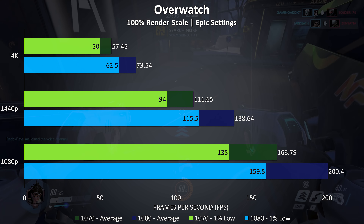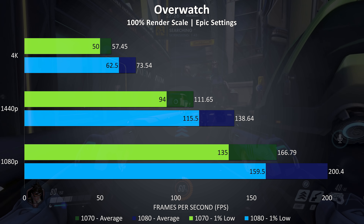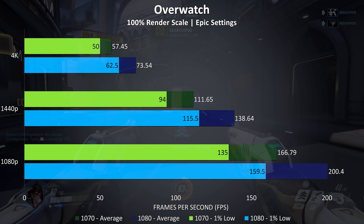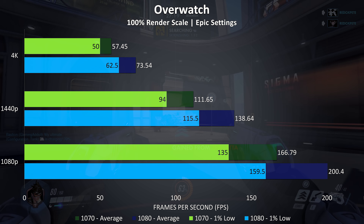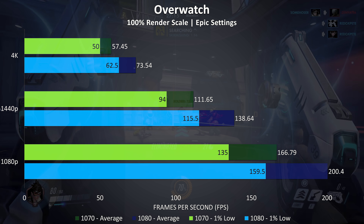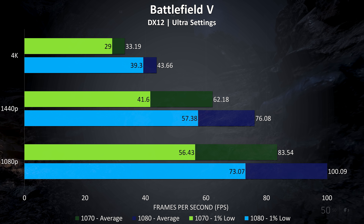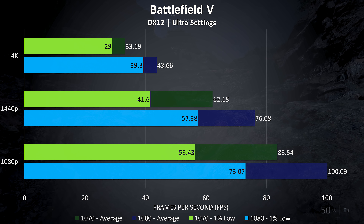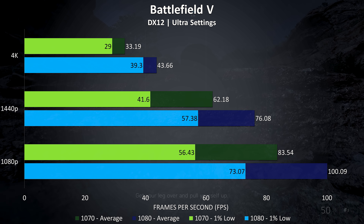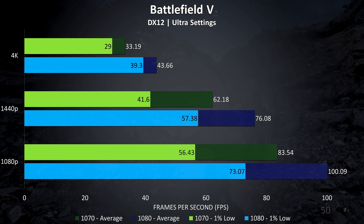Overwatch was tested in the practice range so that I can easily repeat the same test run, and there was less of a difference between the two in this game, although the 1% low from the 1080 was still ahead of the 1070's average frame rate at 4K and 1440p, but realistically still perfectly playable on either card at 1440p and epic settings. At 1080p there was a 20% improvement to average FPS with the GTX 1080, a 24% improvement at 1440p, and then a 28% improvement at 4K.